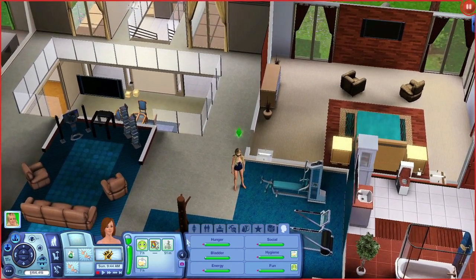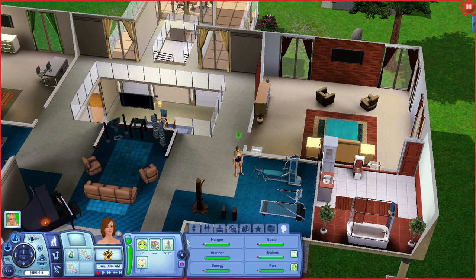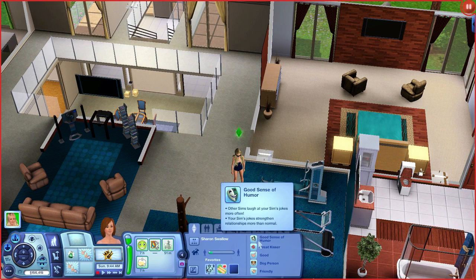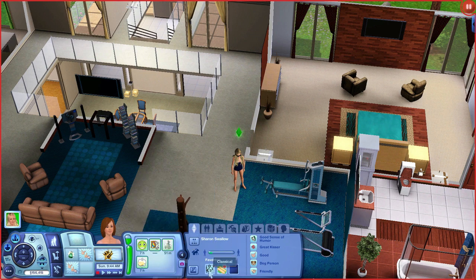That is pretty much her house. Her traits are: good sense of humor, great kisser, good dog person, and friendly. So we're going to be able to make friends with a dog very easily. Her favorite music is classical, which is my favorite music. Her favorite food is egg rolls — I love egg rolls. And her favorite color is blue — I love blue. She kind of did a lot of the favorites that I have.